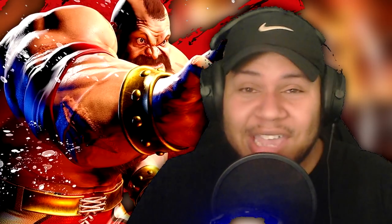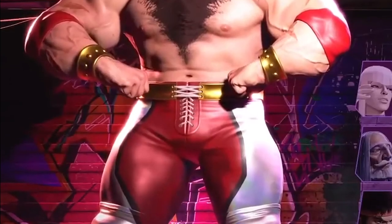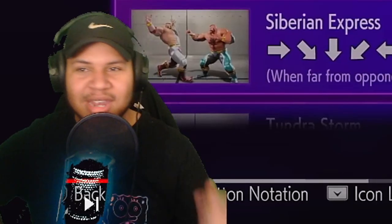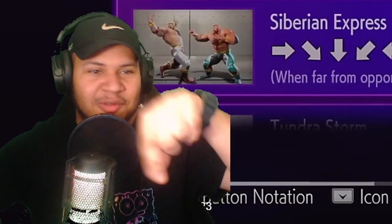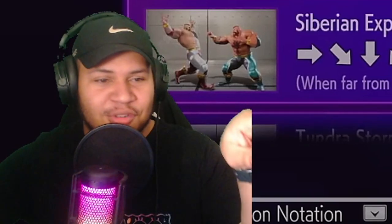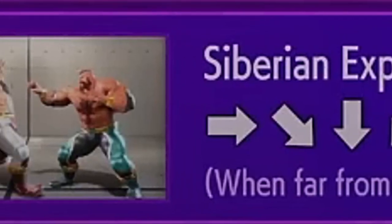Alright, today we got Zangief, the Russian guy that hugs everybody into the grave. Let's see what he does — he looks as beefy as ever in Street Fighter 6. This is just the true bodybuilder build. These are 360s in the air; his grounded SPD was always a 360 where you have to spin the stick around like you're mixing butter. His air SPD was always a half-circle motion, so now it's a full 360 while jumping.